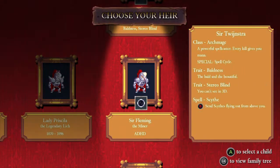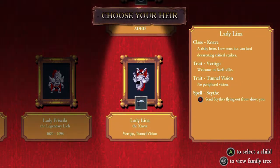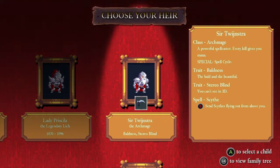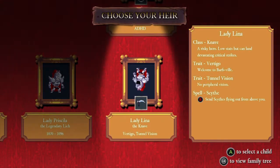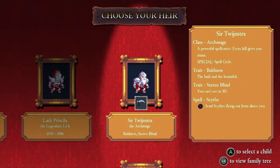Let's see what we're doing. We have an Archmage, a Miner, and a Knave. I'm not 100% sure about the Miner because I feel like we're gonna start probably exploring some of the new areas if we can. I don't like Vertigo, so let's try the Archmage then.